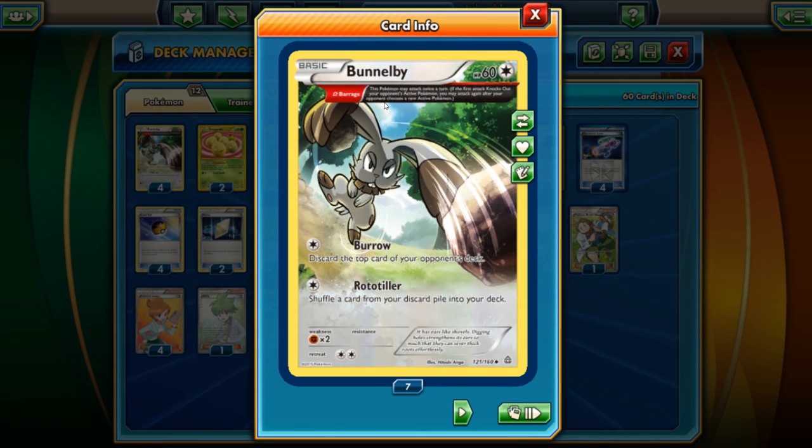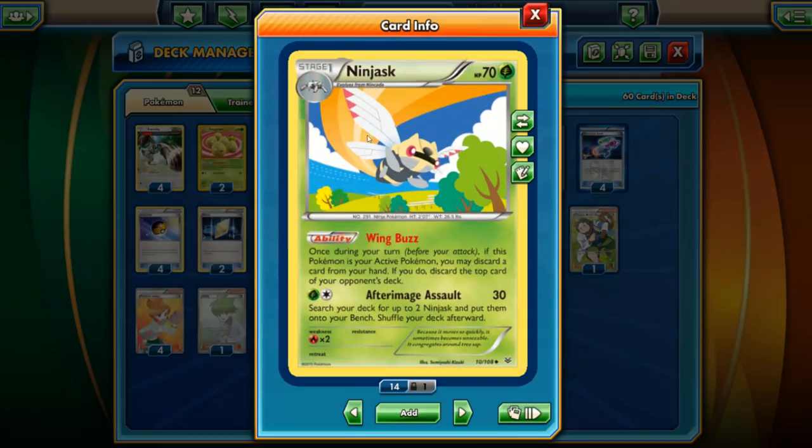It's going to be revolving around Bunnelby. It's got the Barrage trait, so you can basically attack twice. Bunnelby is a colorless Pokemon with 60 HP, two retreat, and weak to fighting. You can Burl twice — discard the top card of your opponent's deck, then Burl again and discard once more. So this is going to be a milling deck for sure.